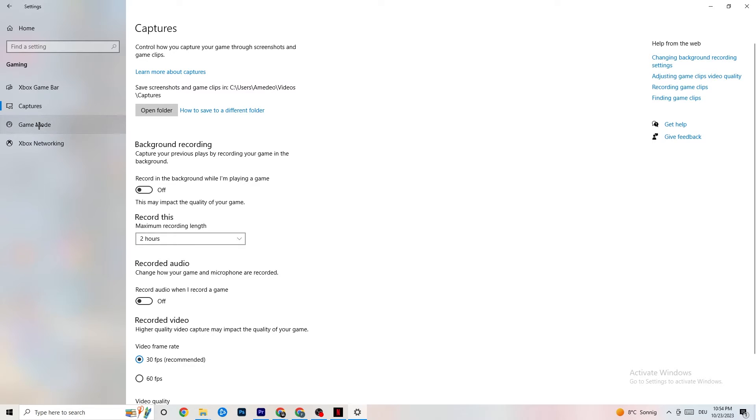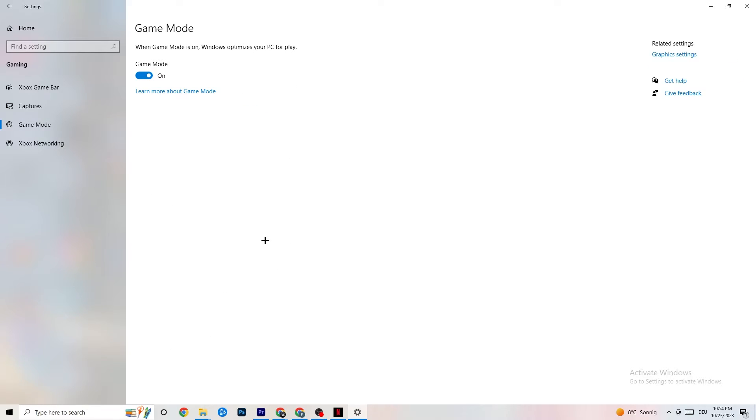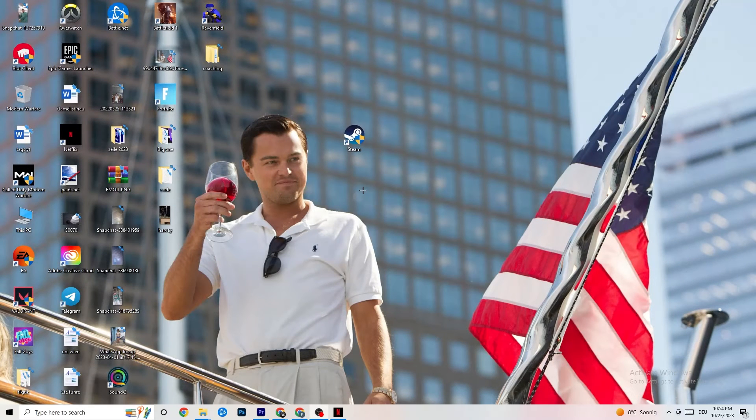Next, click on Game Mode. This one is tricky — I can't generalize whether to turn it on or off because it's different for every PC. Just test both settings and see which runs better on your device. Once you're done, close Settings.